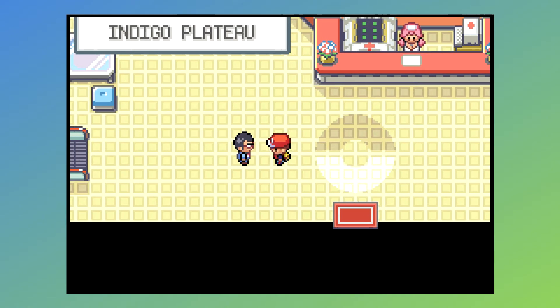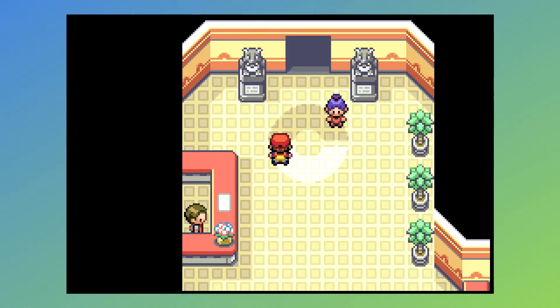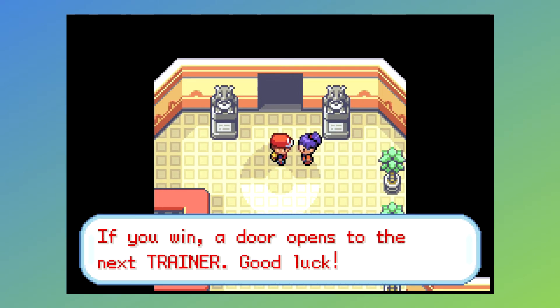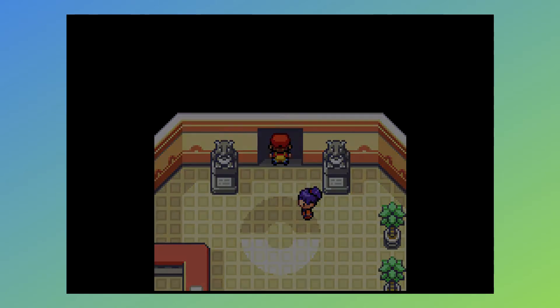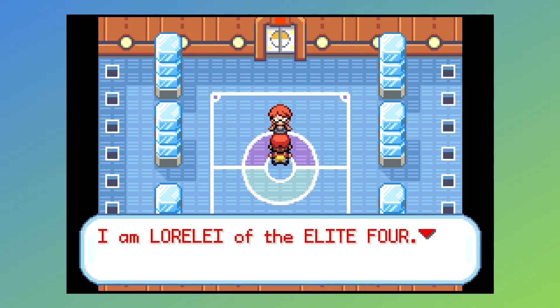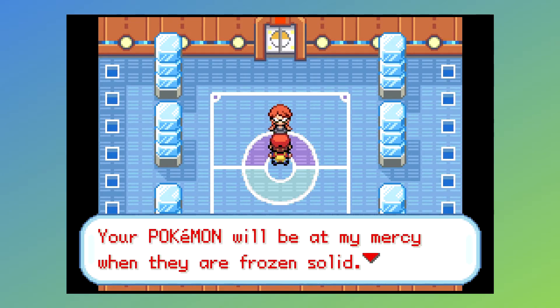Heya folks, welcome back to Leaf Green vs. Blue. We're here in the Indigo Plateau at the Pokémon League, and we are just about ready to head off and face the Elite Four and Champion. First one up, of course, is Lorelei, the Ice-type master — or mistress, if you prefer — of the Kantonian Elite Four.